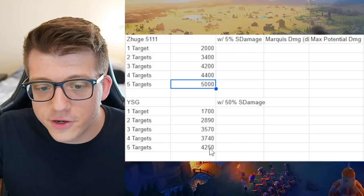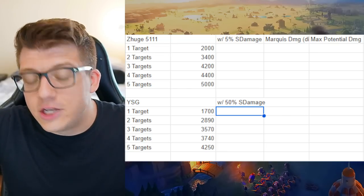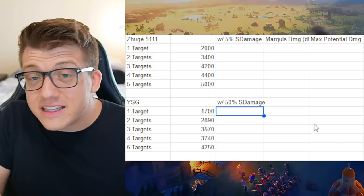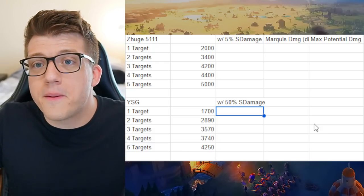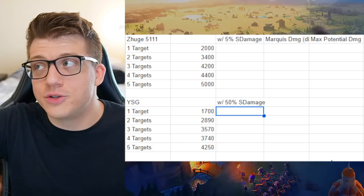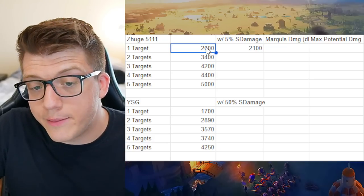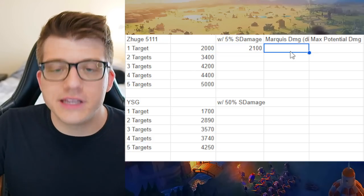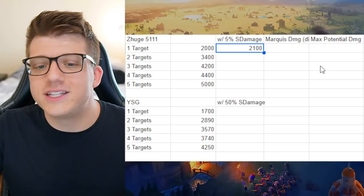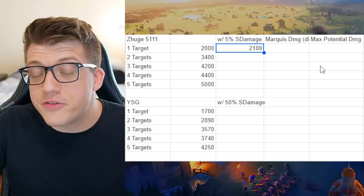Now we have to consider the skill damage bonus, because that's one of the things that makes Yisongye so incredible — he increases the skill damage of not only himself by 50%, but the person he's paired with by 50% as well. That constant 50% vanilla skill damage bonus is one of the massive reasons why Yisongye is still so common and powerful, because no matter who you pair him with, there's a high chance you're pairing him with somebody doing AOE or big damage like Buddika Prime or Nebu.